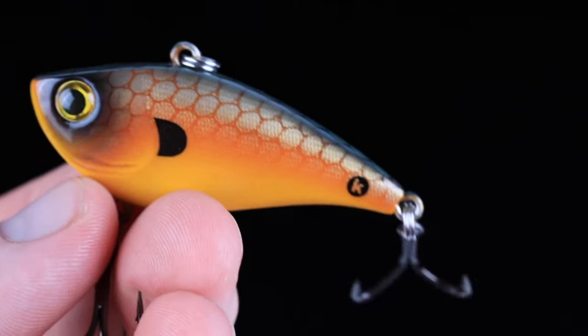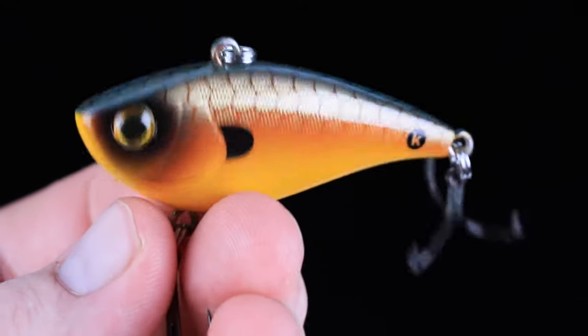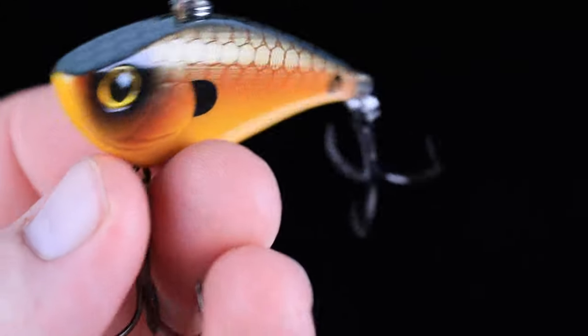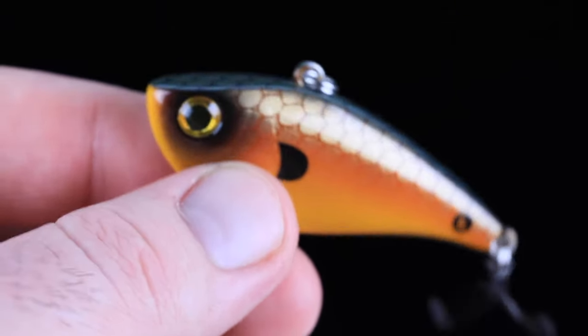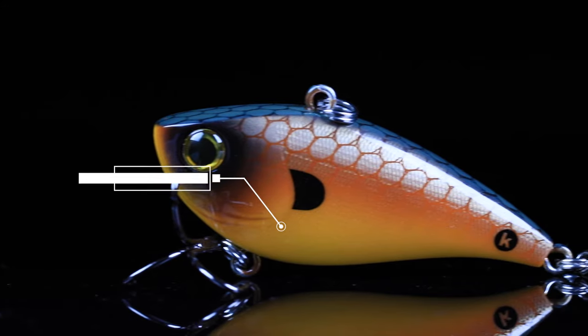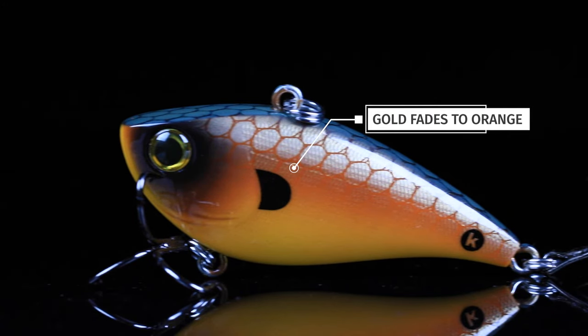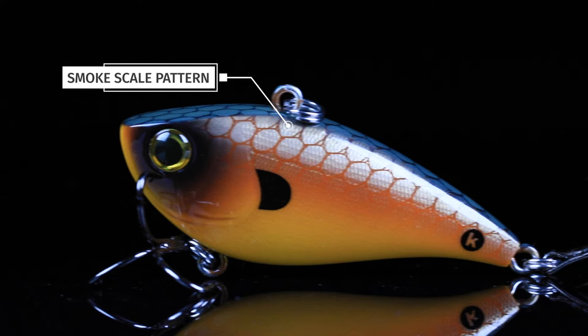This next color is so clean — you Florida boys rejoice in this one. It's called Goldie. This bad boy screams Florida. Doesn't matter if it's St. Johns, Okeechobee, wherever you're at that you've got grass and that gold pattern prevails — this is it. Subtle gold on the side fades to orange, and that gold smoke scale pattern on the back is absolutely going to crush them.